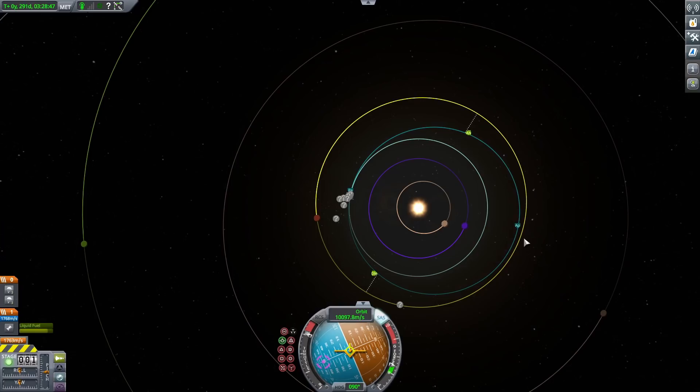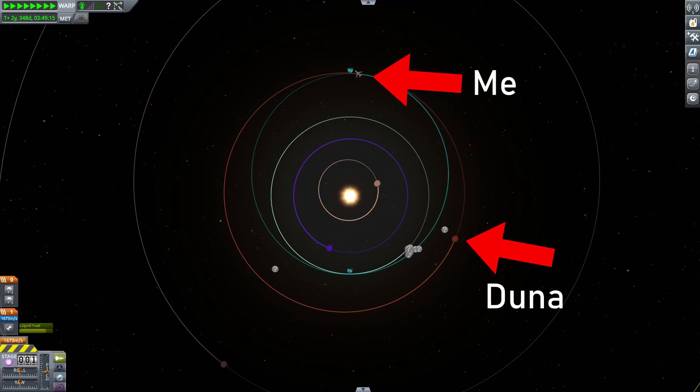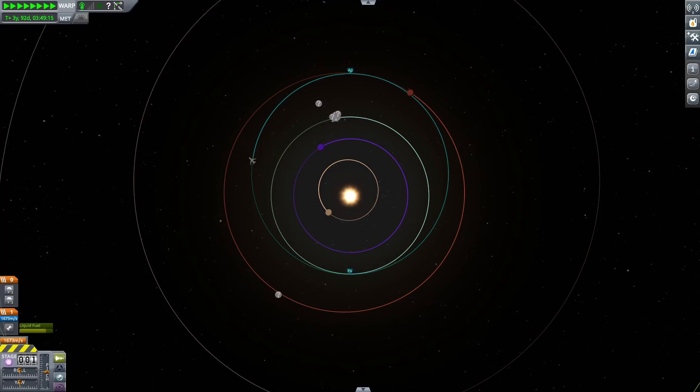The only issue is that when I end up on the other side of the sun and on top of Duna's orbit, there's no guarantee Duna's going to be there. I need to time my escape from Kerbin such that when I arrive at the point touching Duna's orbit, Duna is there to capture my spacecraft. To make this a little more mathematical: when the time it takes me to get around to the other side of the sun equals the time it takes Duna to reach the same location, that's when I need to begin burning.